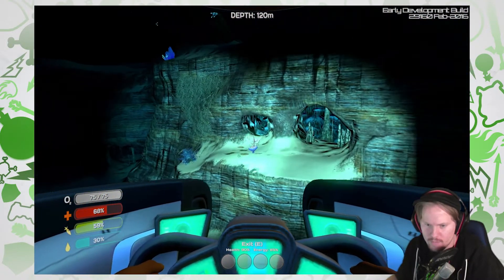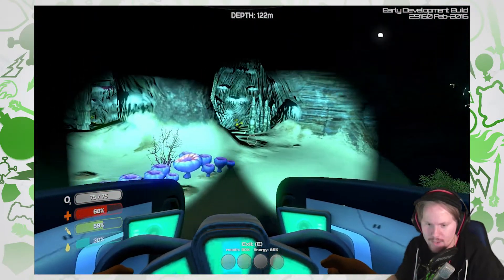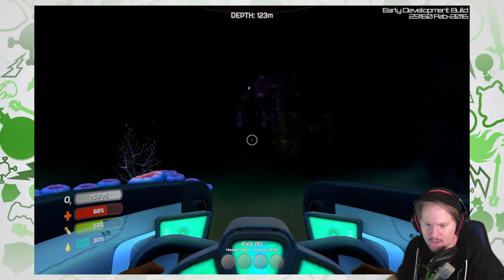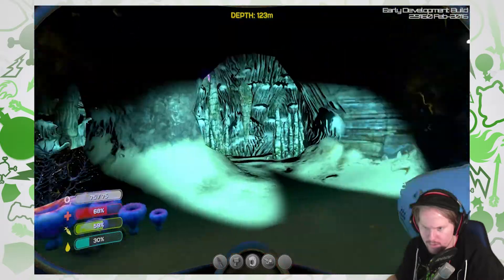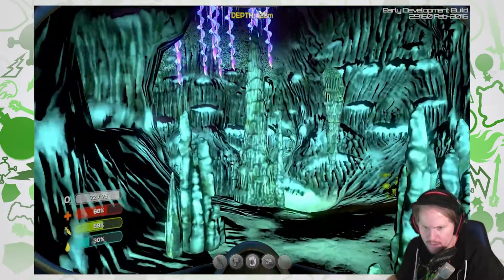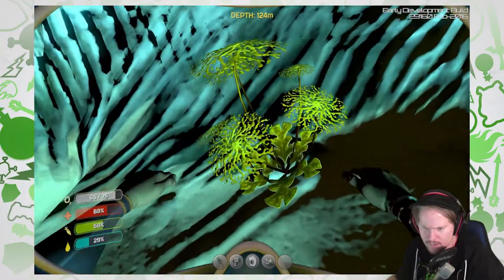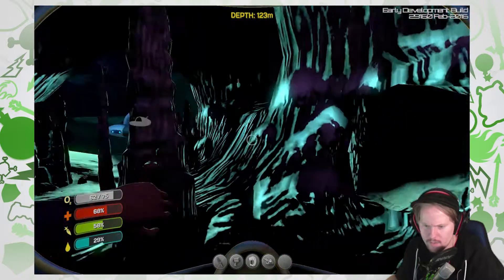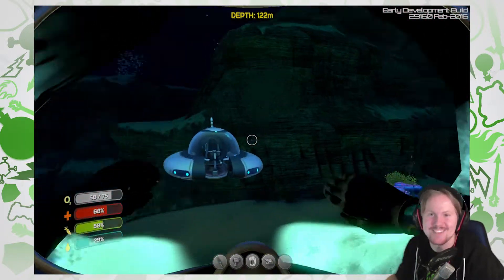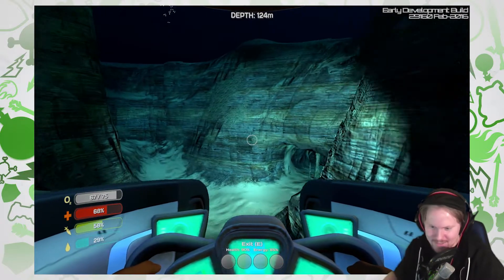Let's go — that's a new cave. Can I go inside? It's too small. But maybe I can go inside without the Seamoth. It's so creepy. Let's leave the light on and go inside. Hello. Looks like dandelions? It's weird. There's nothing here. I'm a little bit creeped out because it's so creepy. Let's just continue.